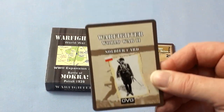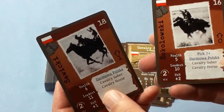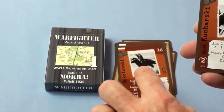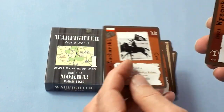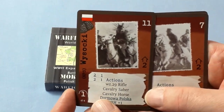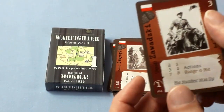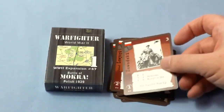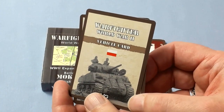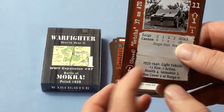Next up are the soldier cards. Now all these soldiers are running about or riding about on horses, charging at Panzers no doubt. And this is new for me — I don't own any vehicles for this Warfighter — so we've also got a couple of vehicle cards.